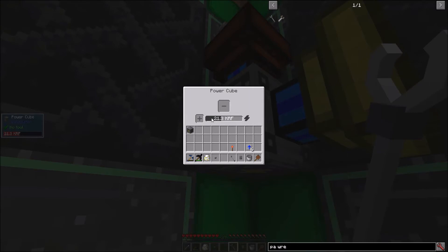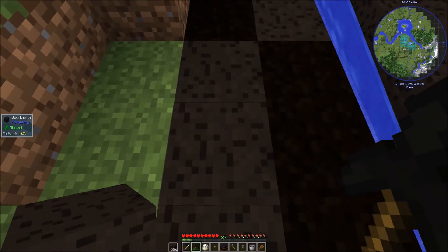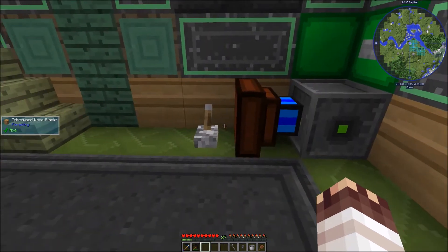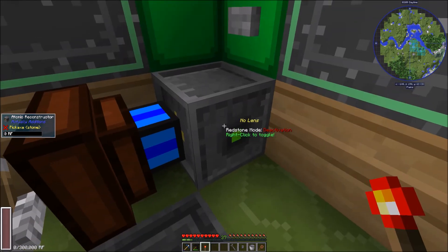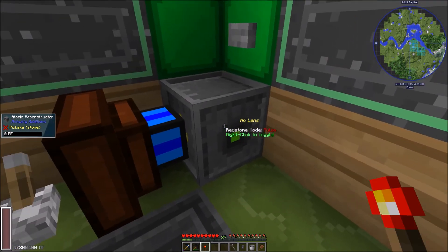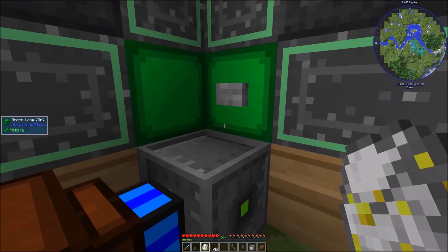Never mind — the power cube definitely does not output power. In that case, I'll just harvest some peat. I'll place my atomic reconstructor here, and don't worry, I'll get a better room later — with the engine and lever. As long as it's in deactivation mode, the atomic reconstructor will constantly fire, provided it has a thousand RF, because a thousand RF is required to fire a laser. If I right-click it with a redstone torch, I can switch to pulse mode, which is self-explanatory. I'll assume that all my viewers know what a redstone pulse is.